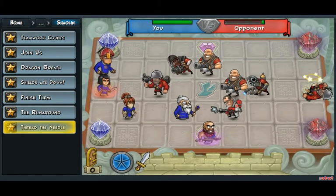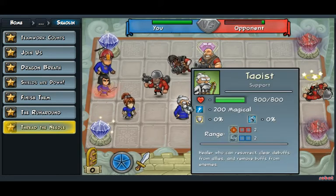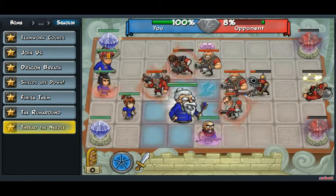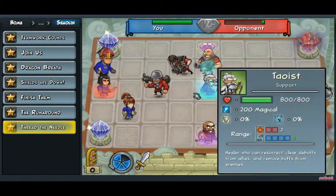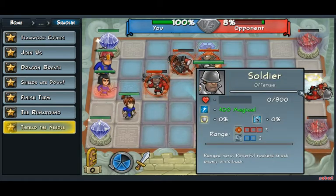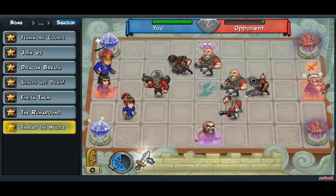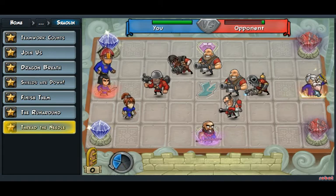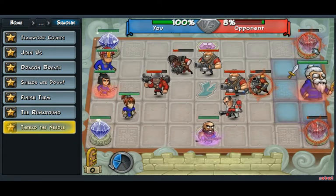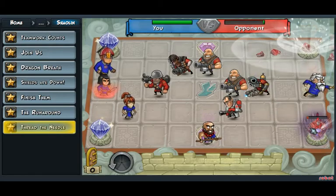There's a bunch of stuff going on here, but none of it really matters, because all you need to do is put the Taoist onto the speed booster, move him all the way over on top of this soldier here to the power booster, throw a Rune Metal on him, and then guess what you do? You just attack once, attack twice, and it's done!